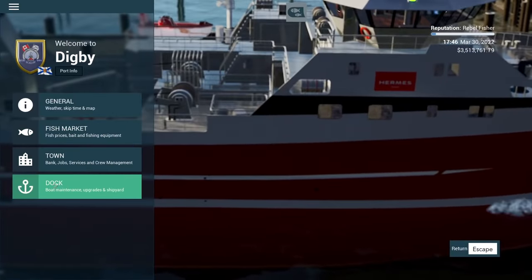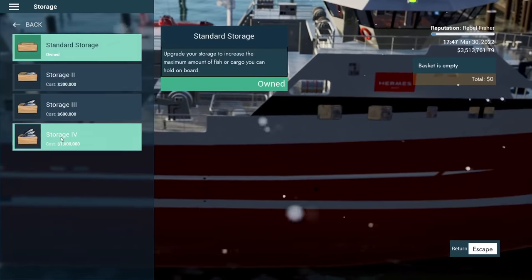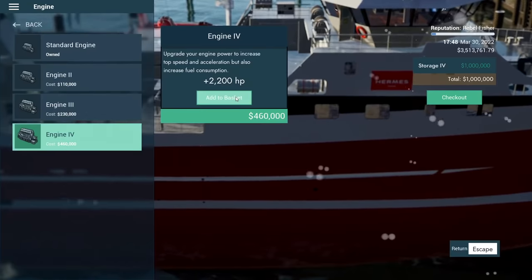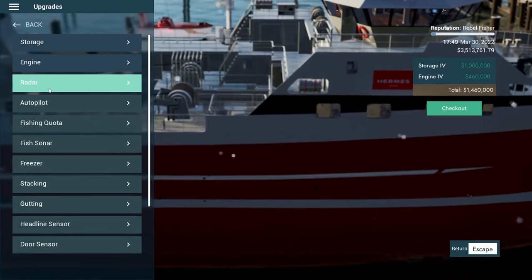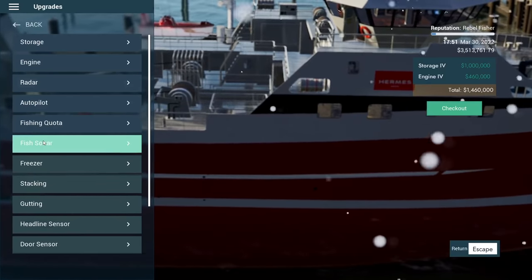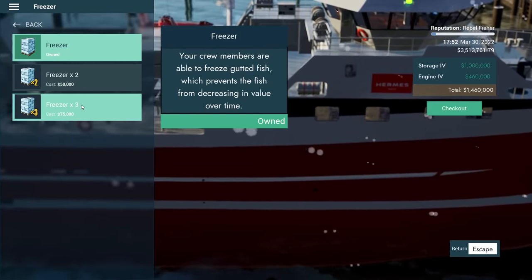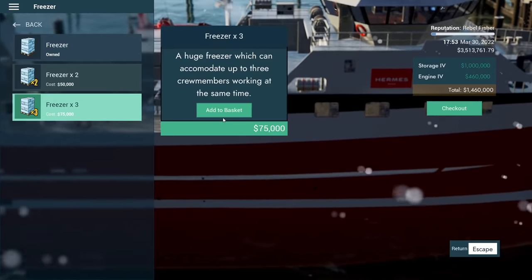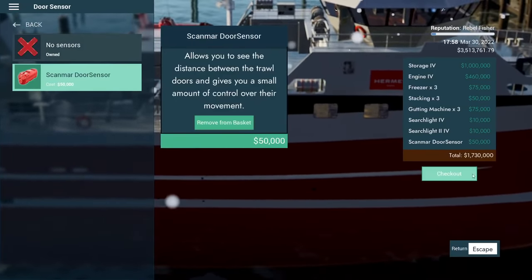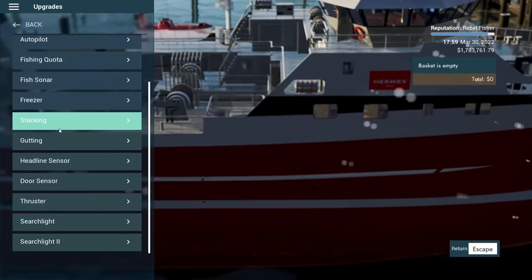We're going to sit at the helm and make my workers do the hard stuff. Before we leave, obviously we have to upgrade this thing to the best we can. We probably won't have enough money to do it all. I'll upgrade the storage — plus 200,000 kg, definitely worth it. Engines half a million, worth it. Radar doesn't really matter, autopilot hardly ever works, fishing quota we don't need yet. Fish sonar — oh, I own it already. We can get three freezers, that's the most we've ever had. We already own the crusher too. And let's get the door sensor as well — a cool 2 million total.